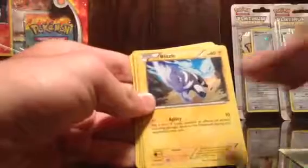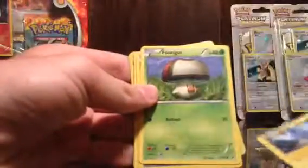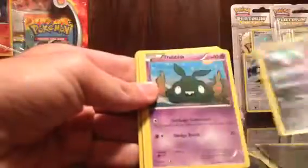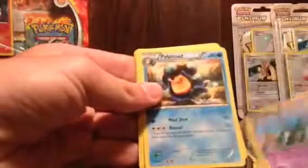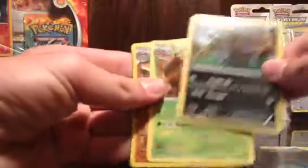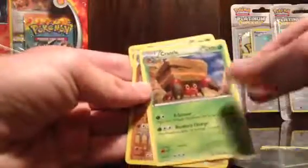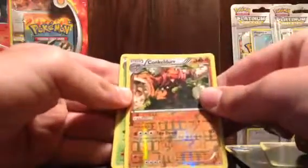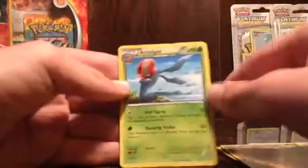I got a Petilil, a Blitzle — one of my favorites — Foongus, Pawniard, Trubbish, Palpitoad, Zweilous, a Crustle, and a Reverse Holo Conkeldurr. It's pretty cool. And my last card is a Zoroark.